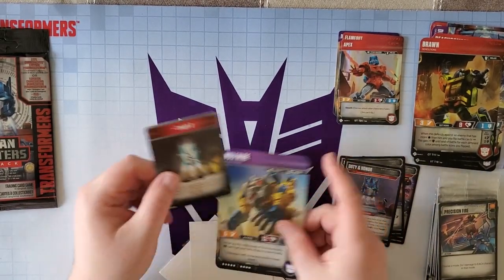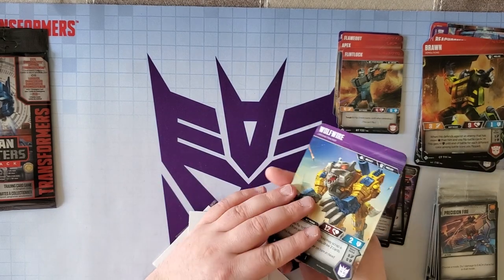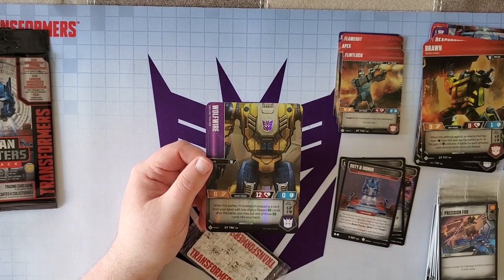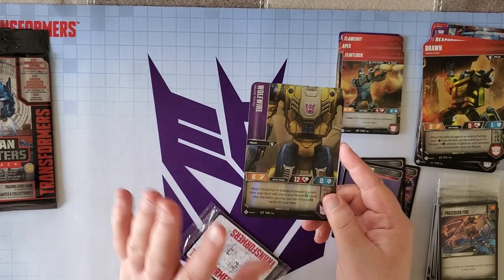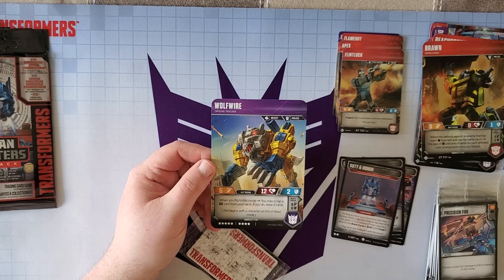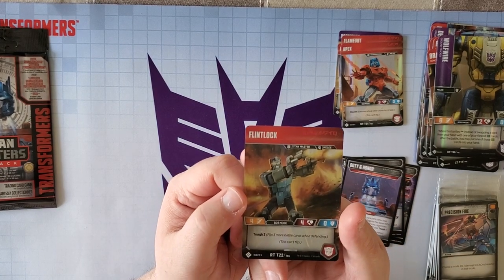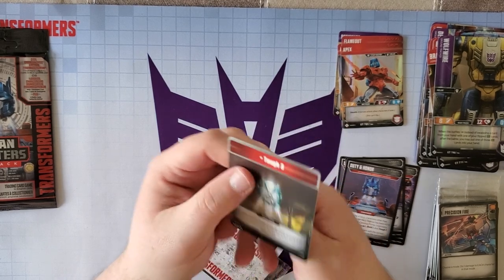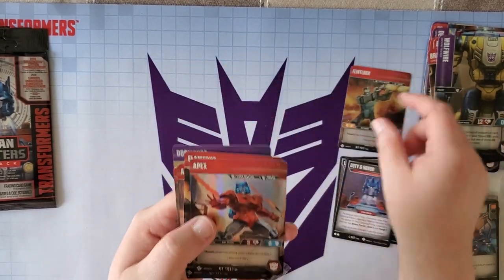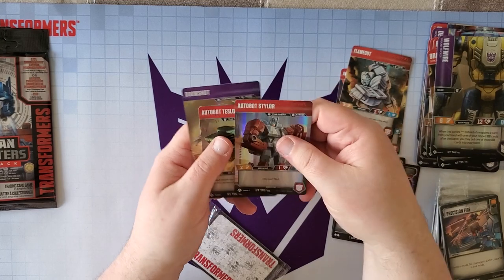We've got Wolfwire and the rare head Flintlock. I needed this guy. Wolfwire is melee in both modes — he's a beast. When he's in bot mode and in battles, instead of swapping a card from your hand with a green card you flip after battle, you may put one of those green cards in your hand — very similar to Swoop from Wave 2. While in alt mode, when you flip back to this mode, you may scrap a green card from your hand; if you do, draw two cards. Flintlock is a Titan Master with Tough Three — while in head mode, he gives the character Tough Three. He costs four stars.